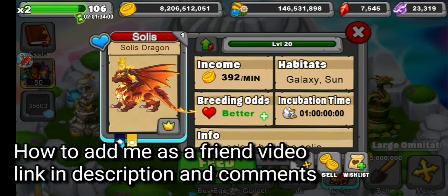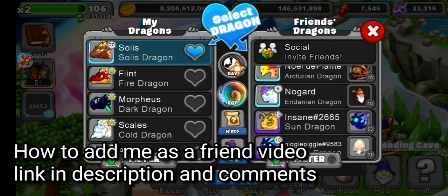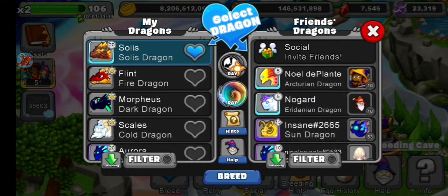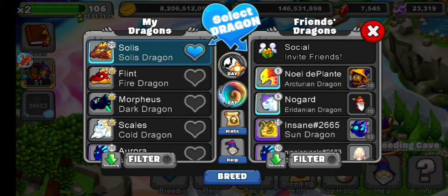Add me as a friend. After you add me as a friend, you can see the dragon over here. You need to breed it with these dragons — the ones on screen right now. You can see them. So you have to breed it with them and it should work. You can breed it with any other dragons, but these dragons have the highest chance of getting the Solace Dragon.